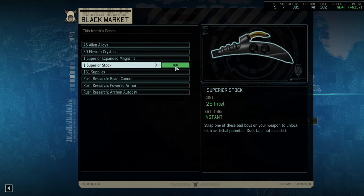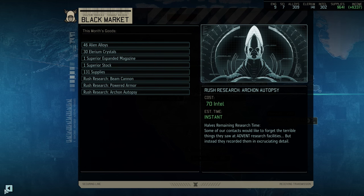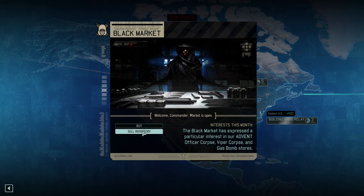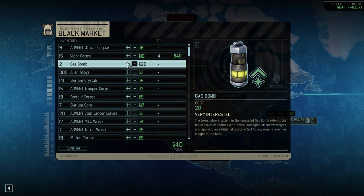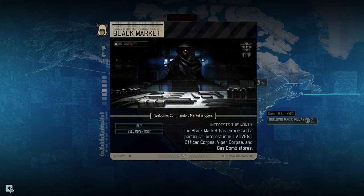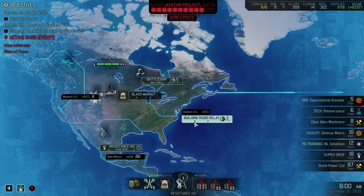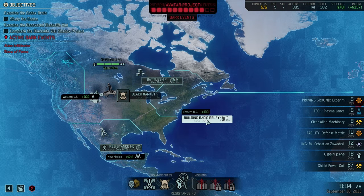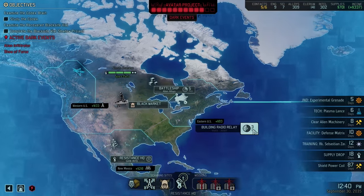Expanded mag. A superior stock could come in pretty handy a lot of times — like, how many times have we had an enemy with three health? Quite a few. I'm gonna hold off. Viper corpses — you can take a few of those. And actually they can take a gas bomb from me if they're willing to pay for it. Let's get the relay up, let's start making contact. Because this is gonna start to tick soon — we're gonna have the retaliation mission probably within seconds.